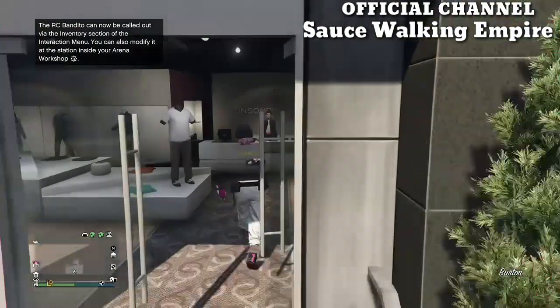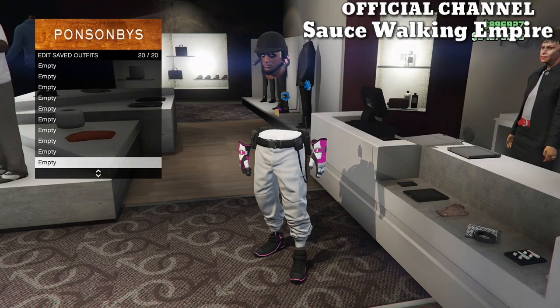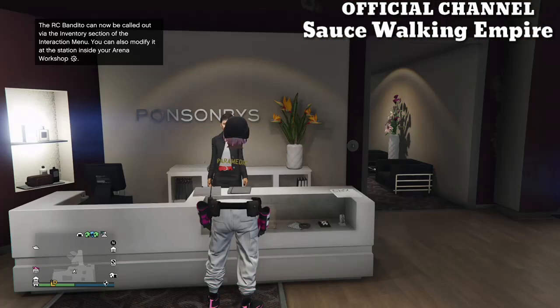Once you load into online, the first thing you want to do is go ahead and save the outfit that you didn't want to lose, because it's not going to be saved. Make sure you save it towards the bottom so it doesn't get in the way when you're trying to merge your other outfit. Once you've got this outfit saved, now we're going to get the orange joggers.